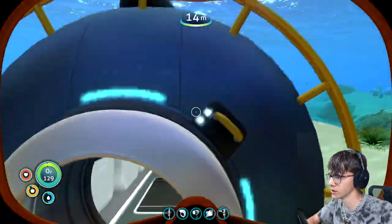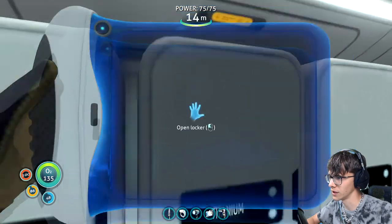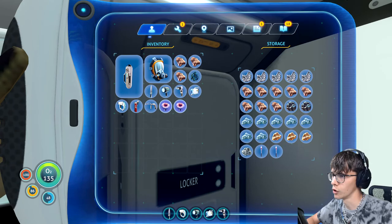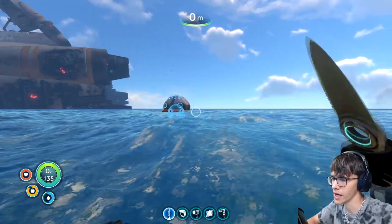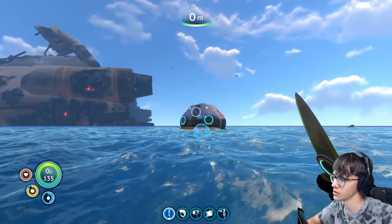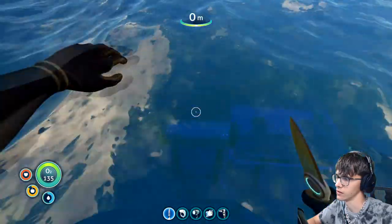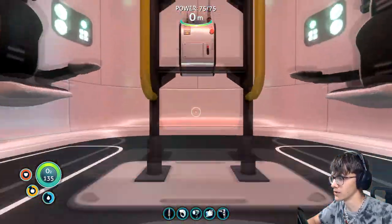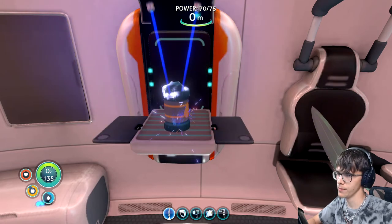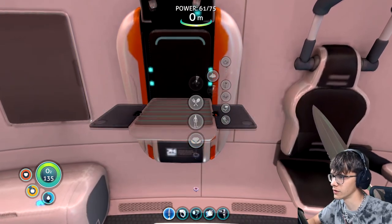Let me check my storage first because I should have copper ore and titanium. I have one titanium, two acid mushrooms, and two copper ores. I just need one creepvine now, and I've got it. Now I'm on my way home. That's weird — it looks like the mothership is drifting to the right. Let's make the lubricant... yes! Done. Now I just need the copper wire and then the battery.